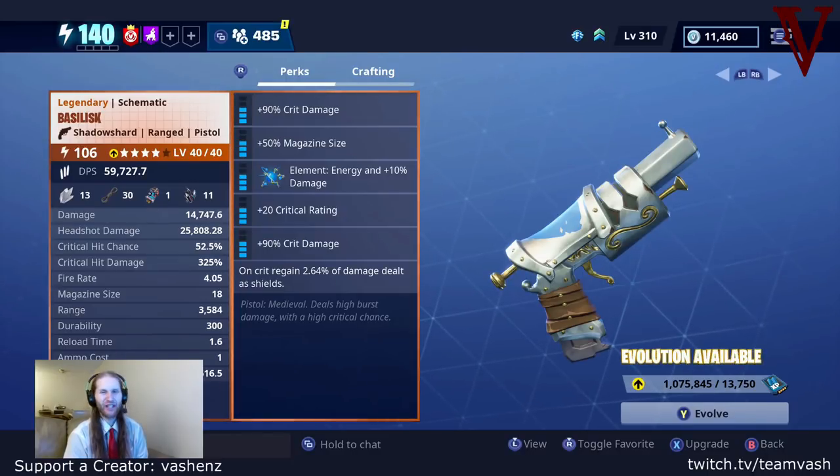The Basilisk — is it good? Oh man, top tier, grade A, super powered, awesome. This gun is fantastic. And if you don't have the Whisper 45 in your arsenal, this is an absolute must-have, God-rolled weapon for all you Ranger Deadeye fans out there. This gun is just absolutely elite. So yeah, get your hands on it, don't miss out. Get those winter tickets, open those llamas, and make sure you get your guns, guys. This one is a champ.